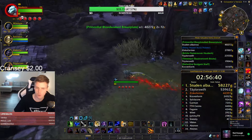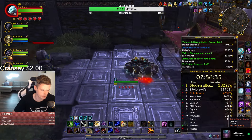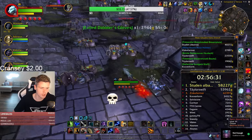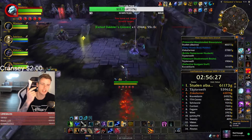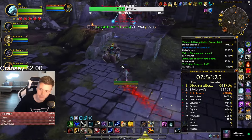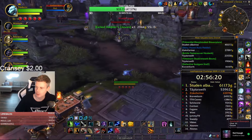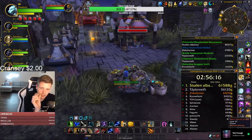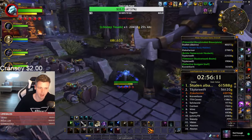Someone asks why mobs in Soul Farrakh stop following, making farming really annoying. We were talking about that earlier on the stream — how back in the day, everyone would farm dungeons by pulling the entire dungeon and killing it at the end. But then you had dungeons like Soul Farrakh where sometimes, if you stepped on an obstacle on the ground like a tiny rock or a skull, the mobs would evade and run back.